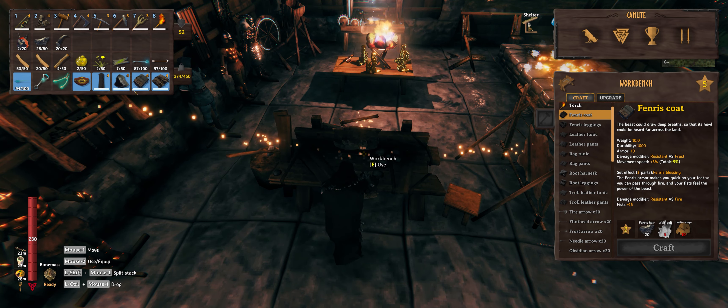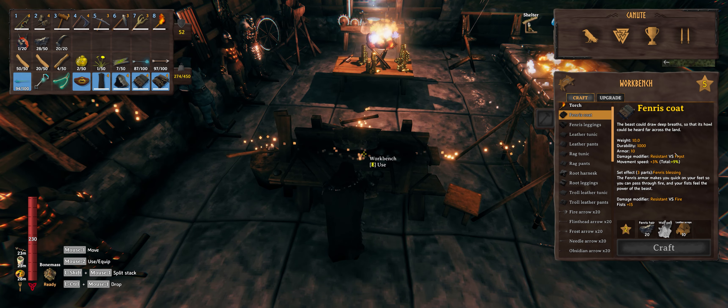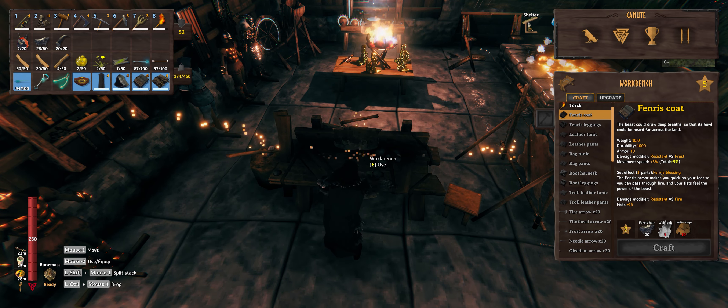The Finry coat comes with resistance to frost. Now this stacks, so every time you equip another piece of this set you get more resistance to frost, to where basically you might even be immune. If you have all three parts, you get Finry's Blessing.